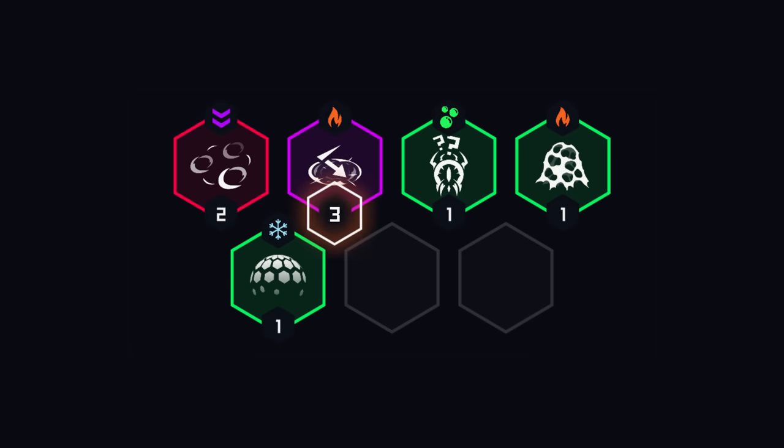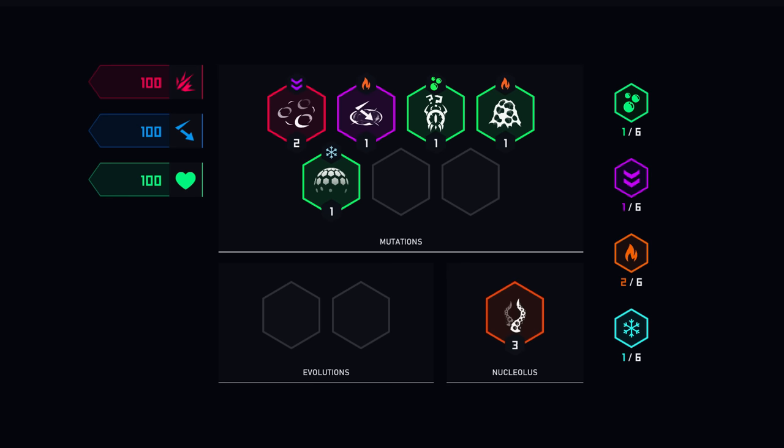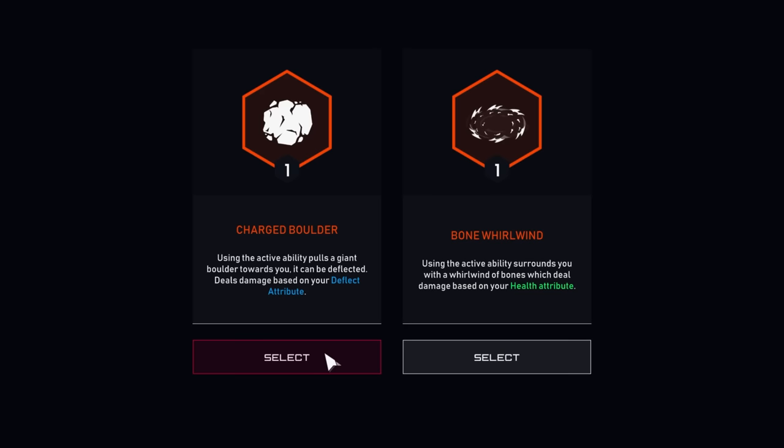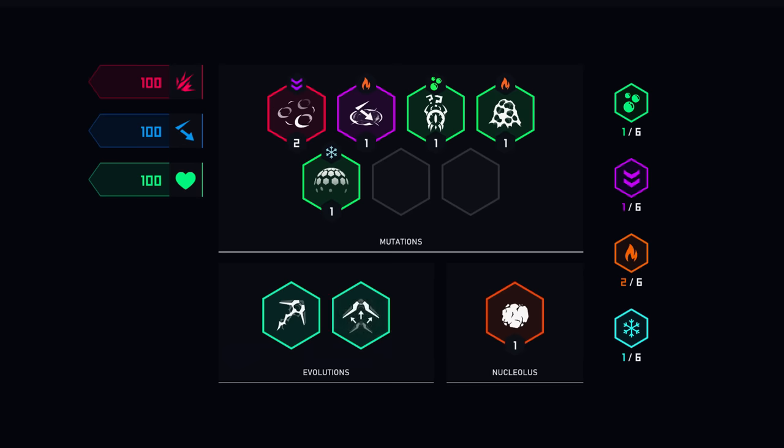Every mutation goes through three tiers — the bigger the better. Even boss mutations have tiers, and with them, power levels. You will be able to equip a single apex virus mutation. This limit doesn't apply to the mutations dropped by great virus mini-bosses — those are specimen mutations.